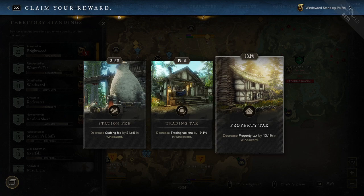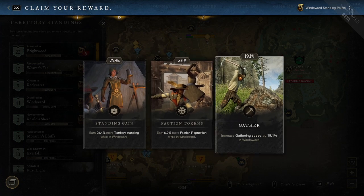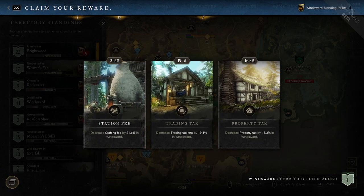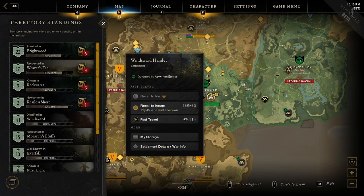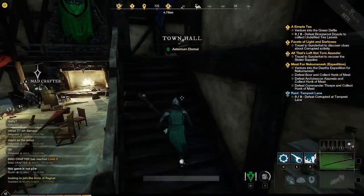Looking at further scaling: property tax was at 9.3 last time and is now scaling up to 13.1, so the percentage gain continues to shrink. This confirms the diminishing returns pattern. The card mix also changes as you pick more — you won't always see the same options. I'll grab trading tax here since a lot of auction activity goes on in Windsward.